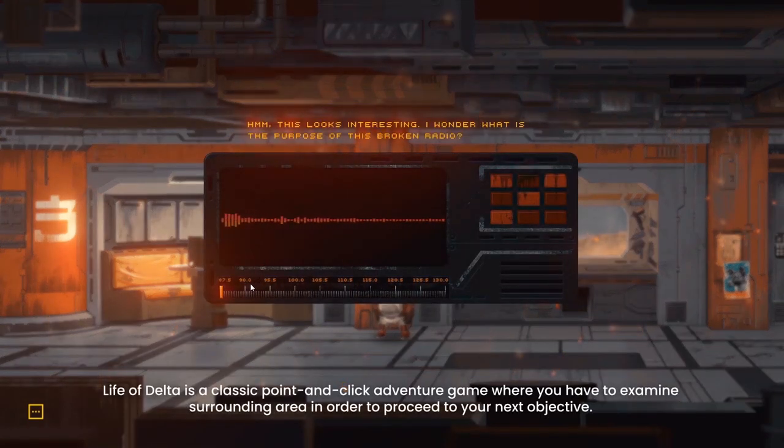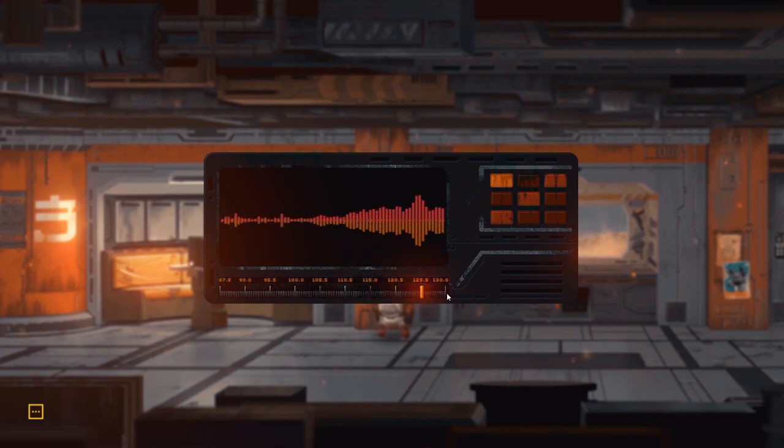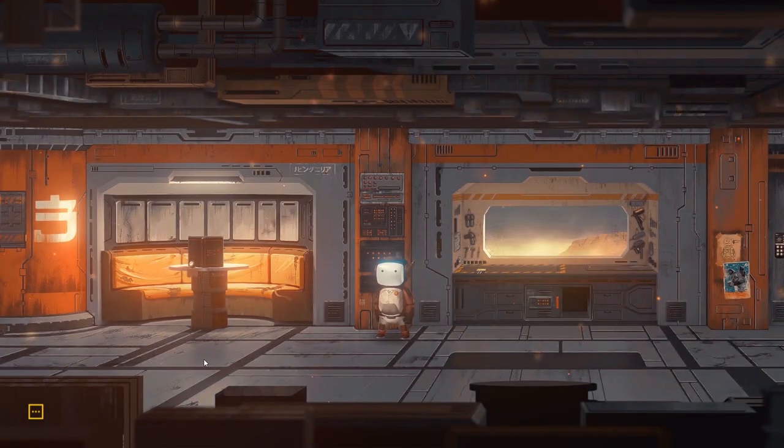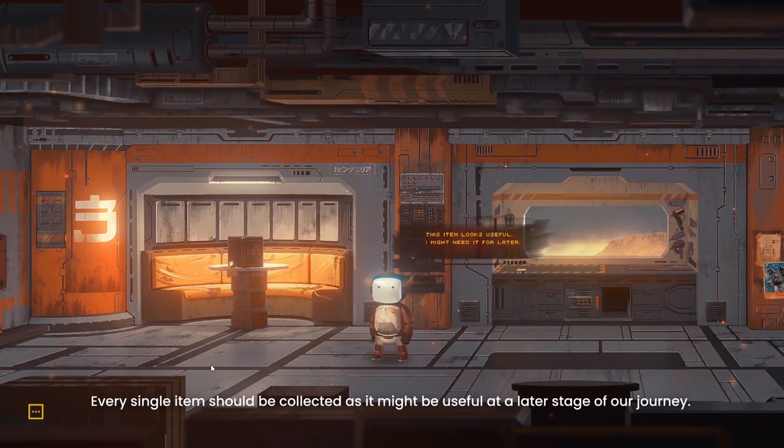Life of Delta is a classic point-and-click adventure game where you have to examine a surrounding area in order to proceed to your next objective. Every single item should be collected as it might be useful at a later stage of our journey.